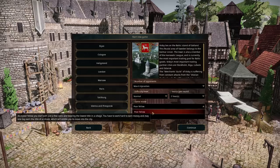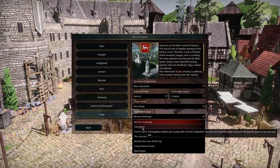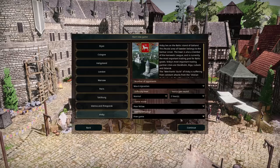Game mode we'll leave as 'Poor Fellow' — that's the proper peasant-y tale where you start as nobody and work your way up from nothing. Career mode means you're already a citizen with a fancy house, and we don't want that. For the campaign, as we've done with all the others, we'll put it on free game. The ultimate goal is for somebody from our dynasty to become the sovereign of Visby, but a free game lets us do other things beyond that too.